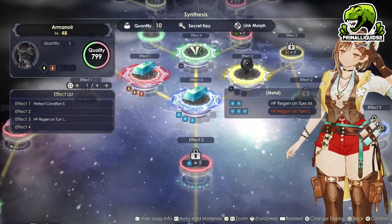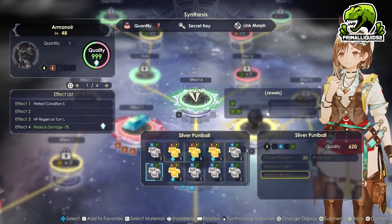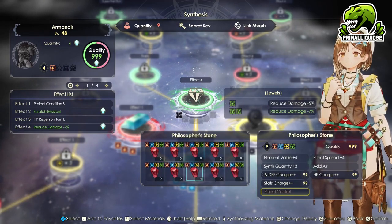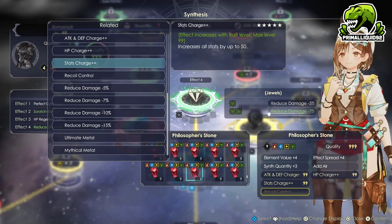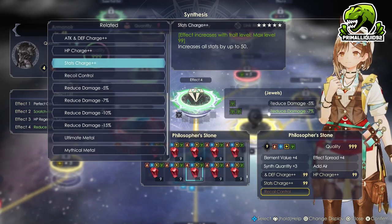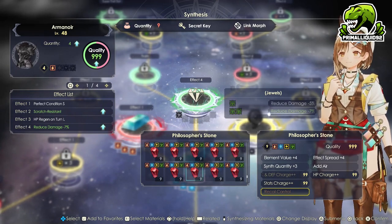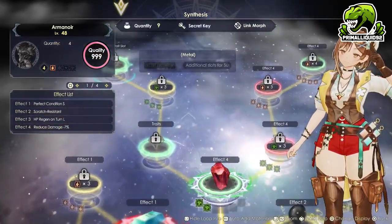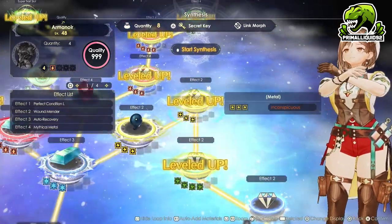For the metal effect here we are just going to dump in another perfect grand ingot. And then for the jewels, we are actually going to use a philosopher's stone. The main reason for this is it's an easy way to get to the traits on the armor. We will be using attack and defense charge plus plus, HP charge plus plus, and also stats charge plus plus. Unfortunately for armors there's really not much variety in terms of traits we can use. Since we have to use a jewel anyway, we might as well use the philosopher's stone to unlock the vast majority of all the other abilities. And then we're also going to need to drop a dark glittering oval in as well.